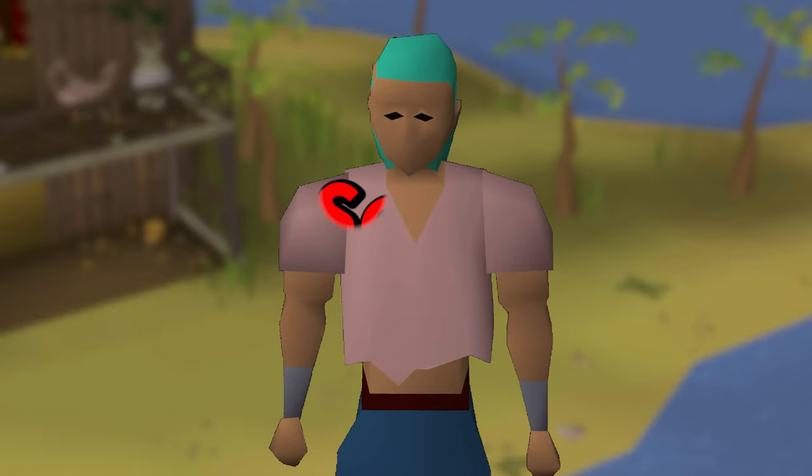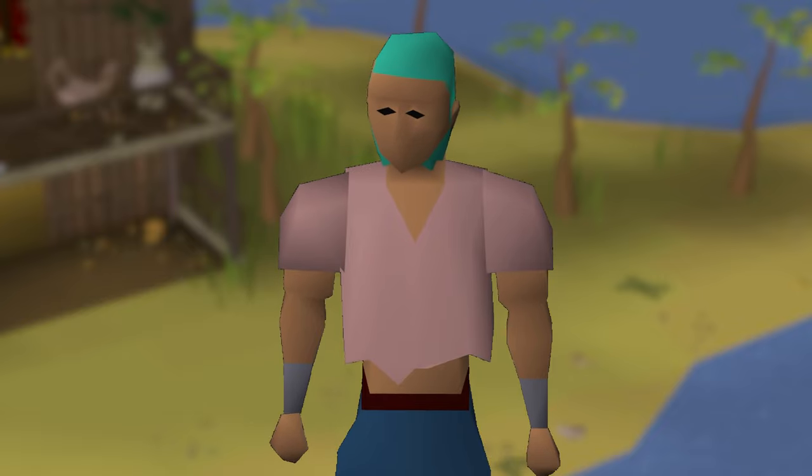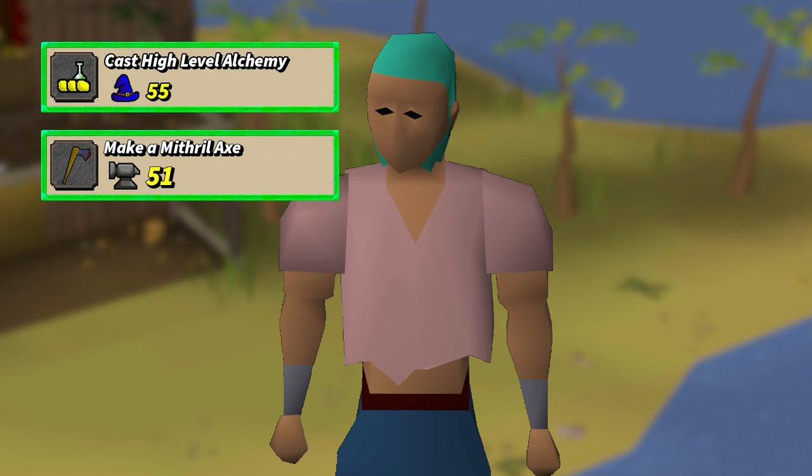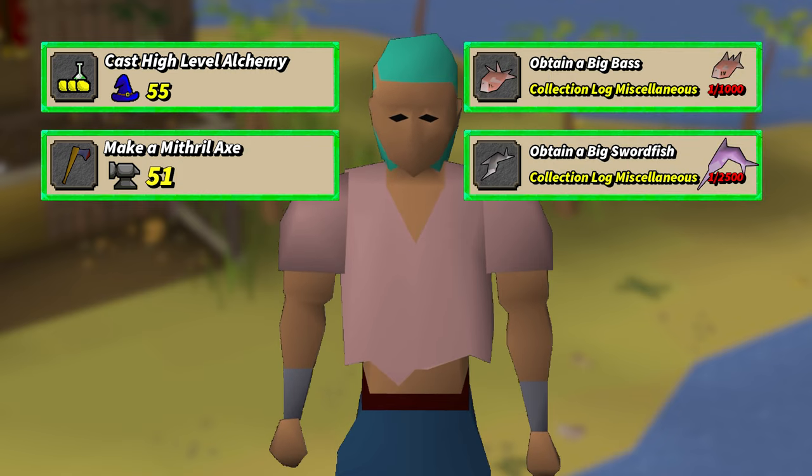What's going on everyone, welcome back to the semi-extreme 1 chunk series. In the last episode, I completed a majority of the Port Serum chunk, including 55 magic, 2 cast high level alchemy, 51 smithing to make a mithril axe, and getting up to 72 fishing, obtaining the big bass and swordfish during the process.